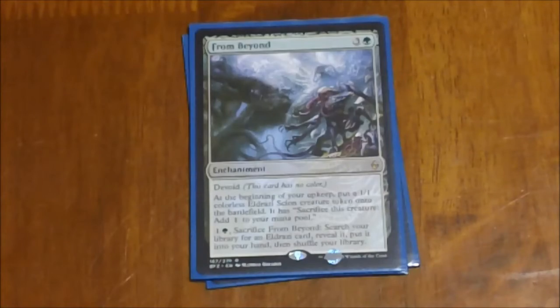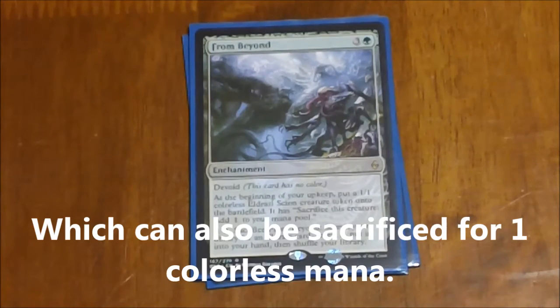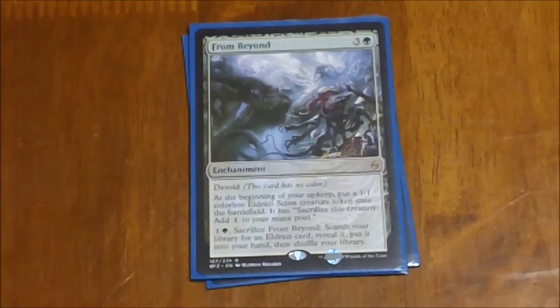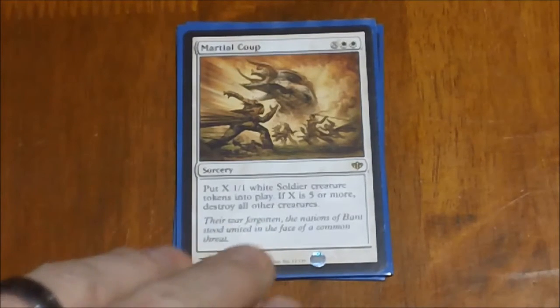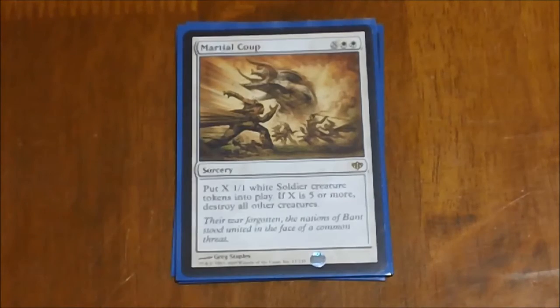Next we have From Beyond — a newer addition to the deck. It's basically another Awakening Zone, but this one gives you a 1/1 Eldrazi Scion instead of the 0/1 Eldrazi Spawn. It has a second ability where you can pay one and a green to sacrifice it and search for an Eldrazi card to put in your hand, but I don't think there are any Eldrazi in this deck — it's really just here for the token production. Next we have Marshal's Anthem — another massive token producer. You put X 1/1 white soldier creatures onto the battlefield, and if X is more than five it destroys all other creatures, so it can also be used as a board wipe. You have to be careful because if you use that five-or-greater mode it also wipes your own board.